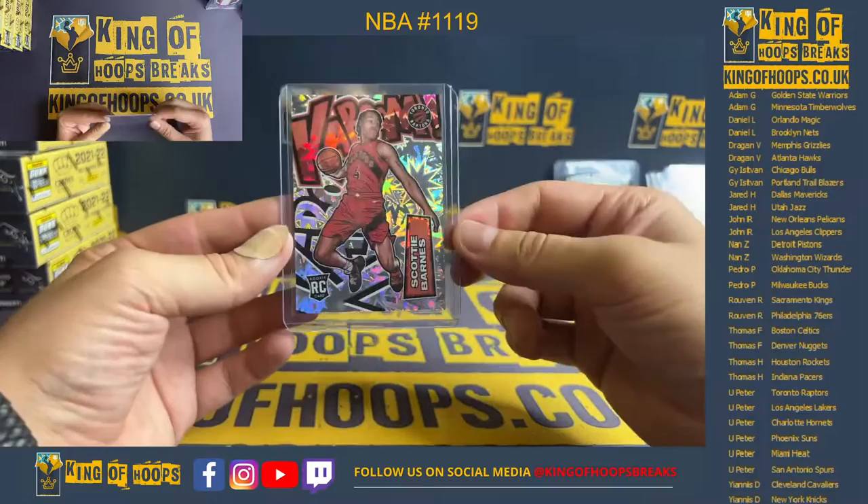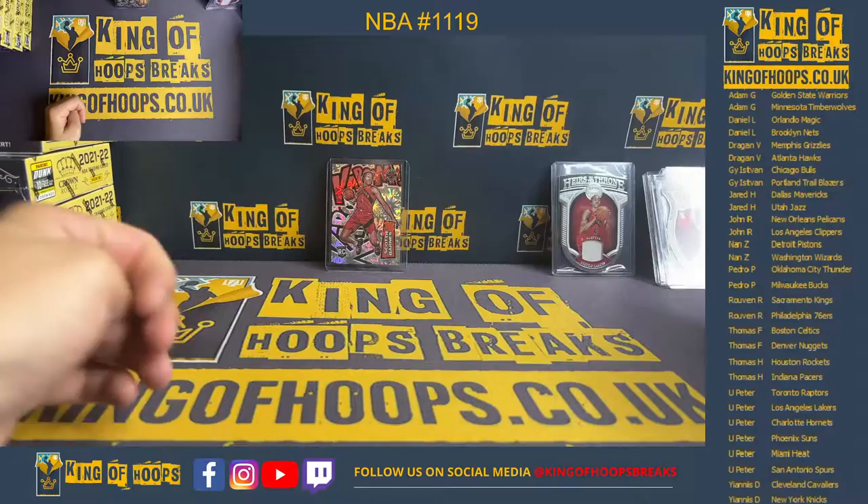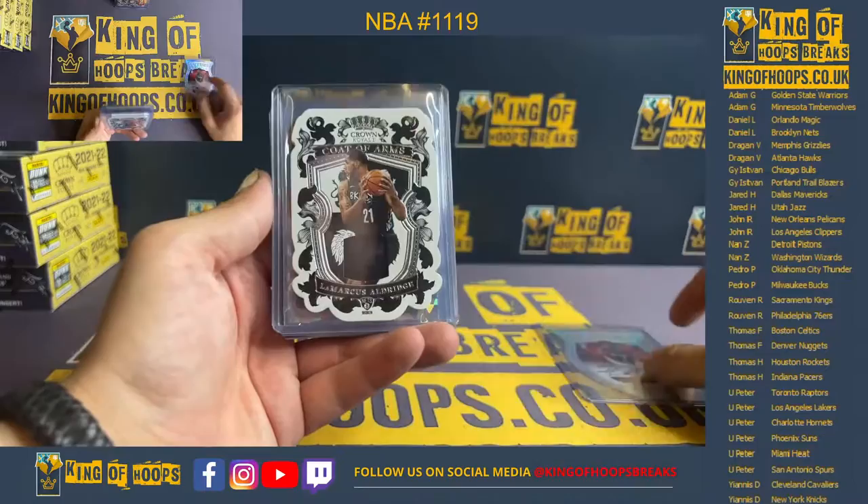Alright guys, that was it for today. Our Kaboom hunt is over — it was Uj Péter who won it. Our Kaboom hunt is over. We're going to have some more Crown Royale and some more Court Kings breaks coming up. Stay tuned guys, more breaks coming up tomorrow. Let's do a quick recap: we had a beautiful Future Kings auto from Greg Brown the Third — a little bit smudged but it is on card, 17 of 49. We got LaMarcus Aldridge Coat of Arms relic.